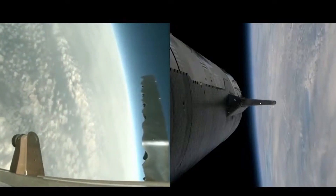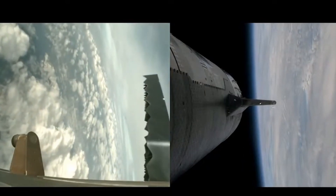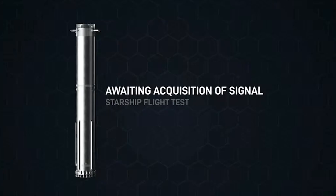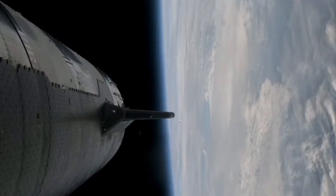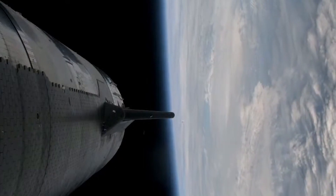For the landing burn, we're going to expect to see the 13 center engines light, rapidly bring down the booster's velocity, and then just the three in the center for splashdown. We're getting a few engines. This is a test objective today — it is still something that we're attempting to learn. To make it that far and demonstrate the controlled re-entry up to that point is pretty darn good.